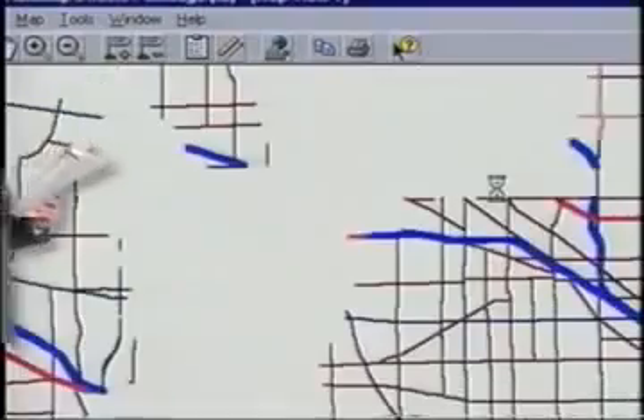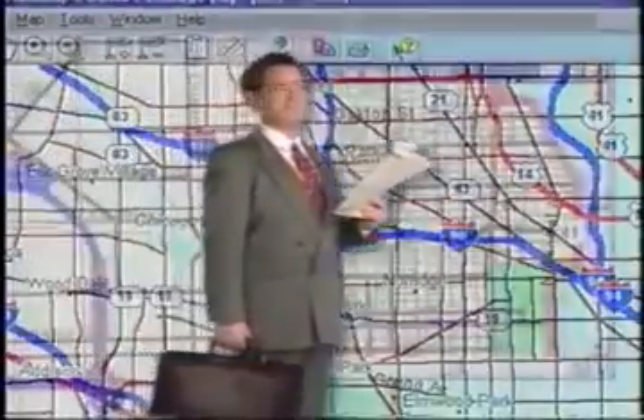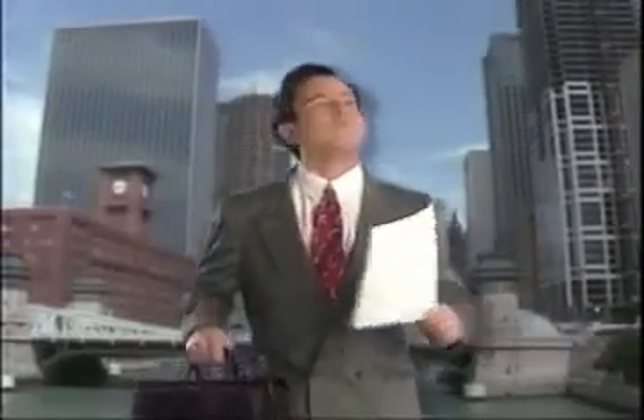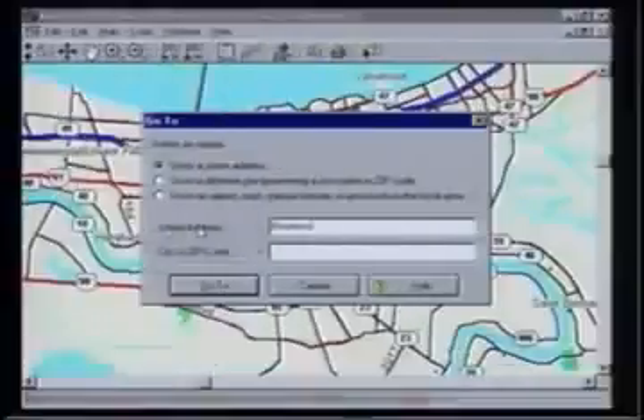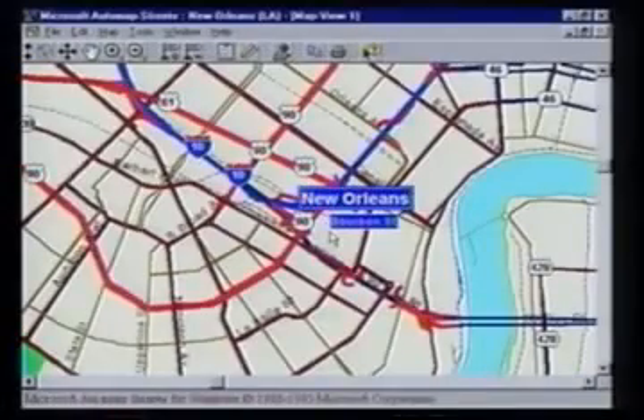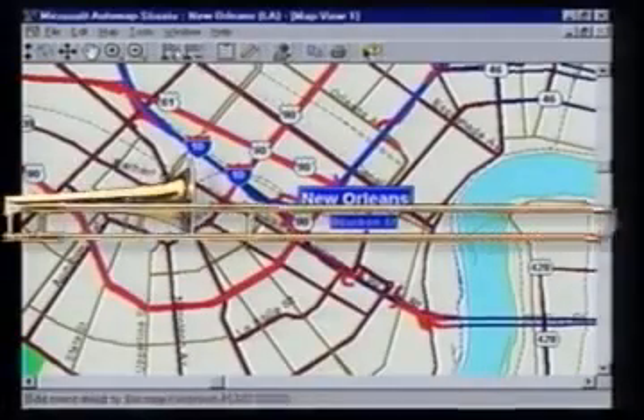Great for business travelers. First you find the airport, then locate your hotel, get a printout, and you're there. No more stopping to ask directions. Catch the beat on AutoMap Streets. Perfect for when you want to go exploring.